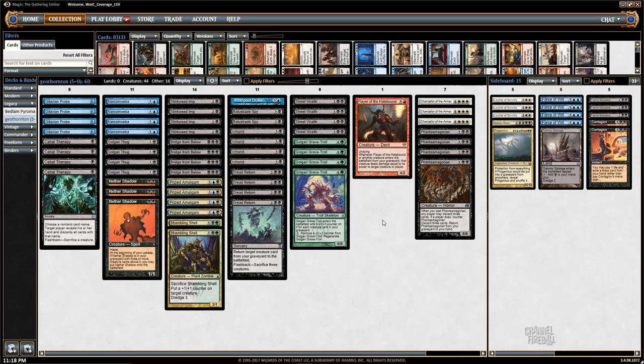All the sideboard cards don't cost mana, because that's how this deck has to work. Contagion against creature decks, Faerie Macabre against graveyard decks, Leyline against decks that target you, and Force of Will against combo decks. Your Game 1 is pretty good against decks that aren't fast combo. Post-board games get harder. The deck is really, really weird — let's see how this goes.